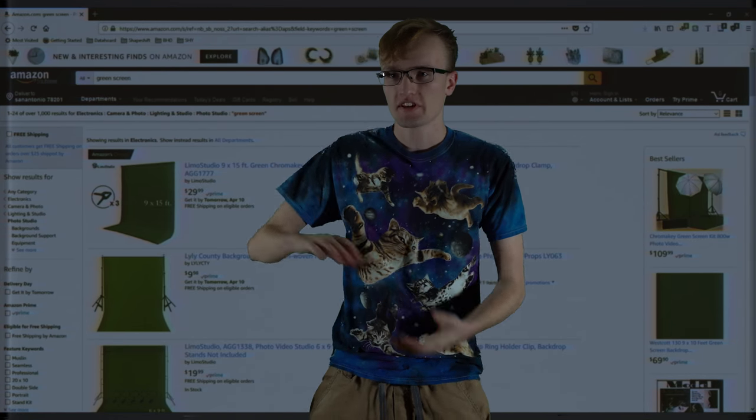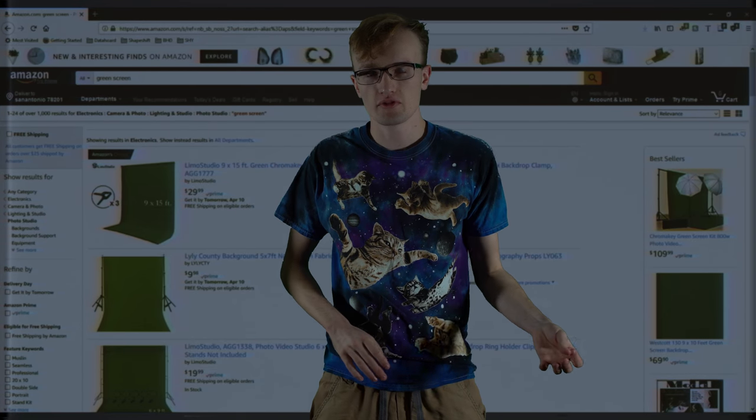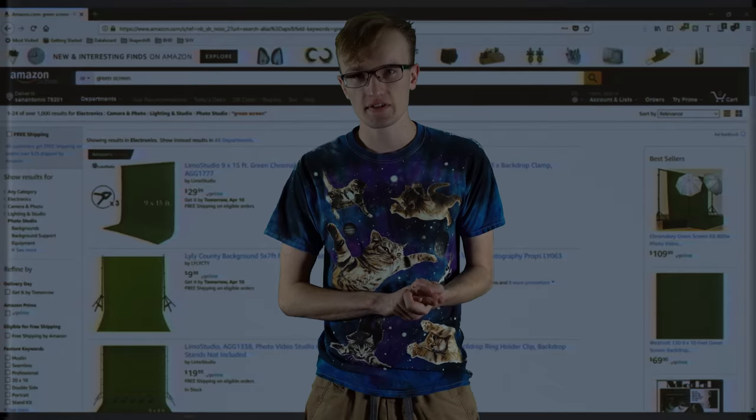Before we get into using Letter Bomb and exploiting the Wii and installing Homebrew and all that fun stuff, I'm going to briefly explain how the Wii's operating system works. The Wii and the GameCube are pretty much the same game console hardware-wise — it's like the same thing, except the Wii has a slightly higher clocked GPU and more security features. The Wii also has a Starlet coprocessor, which is ARM9 based, and it handles some security stuff, including the boot chain.